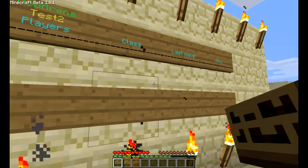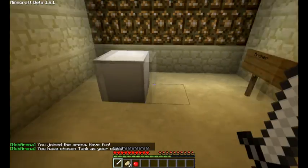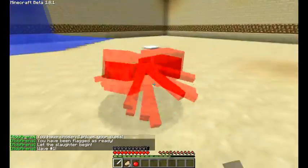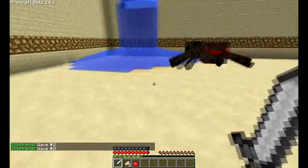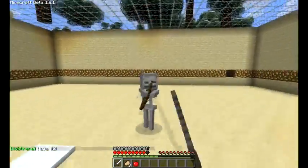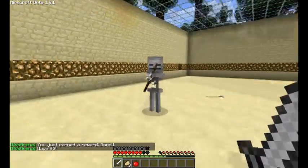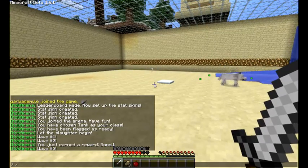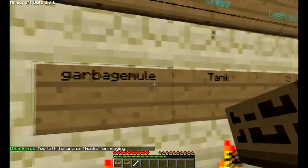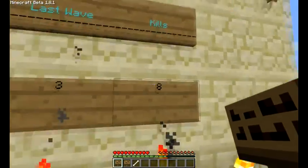Now we're pretty much ready to go, so let's try this out. We'll join the test2 arena. I'm just going to pick a tank and try to kill a few mobs. I'm on wave 2 now. I'm going to kill this wolf and this skeleton and leave the arena as if I died. You see my name here, you see that I played a tank, that my last wave was wave 3, and that I had 8 kills.